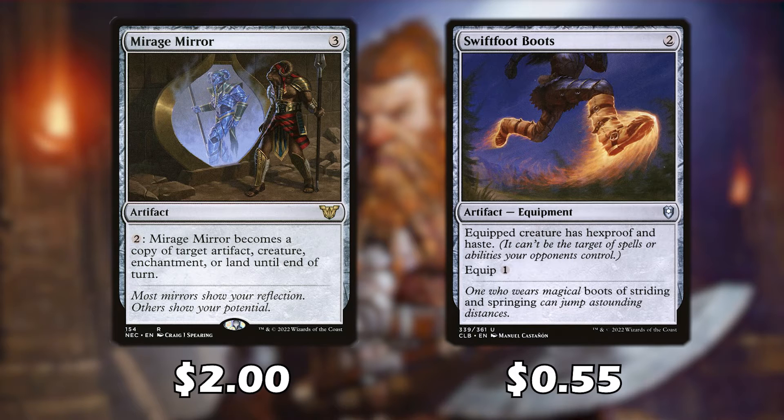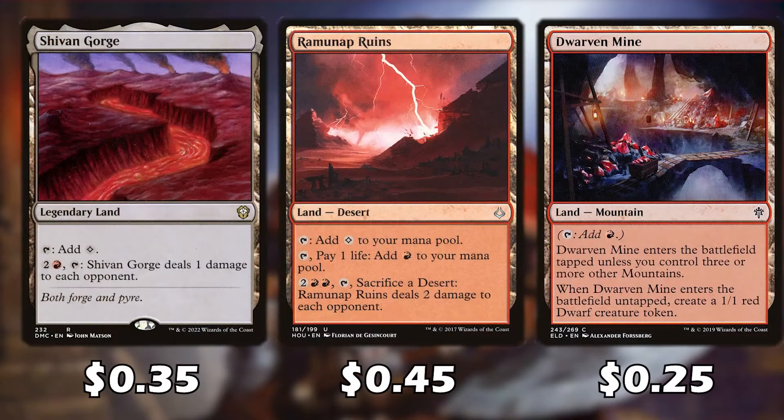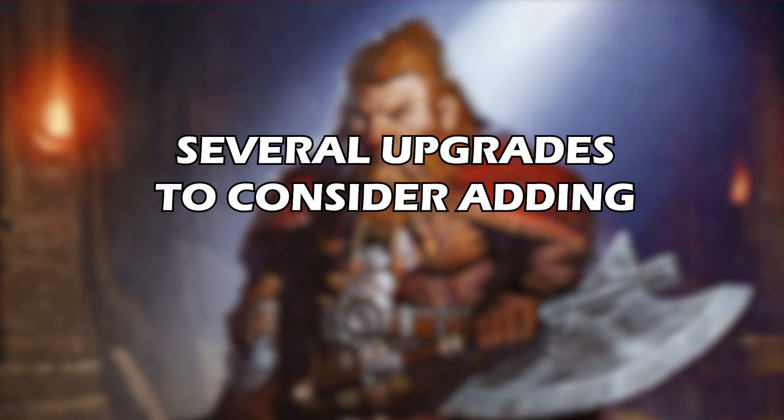Swiftfoot Boots is a standard artifact giving our creature hexproof and haste. Fire Diamond, Arcane Signet, and Commander's Sphere are mana rocks. For lands, Shivan Gorge is definitely needed — you can pay mana, tap it, and deal one damage to each opponent. You can sacrifice Ramunap Ruins to deal two damage to your opponent. Whenever Dwarven Mine enters the battlefield, you get a free 1/1 token. Crown Cave can be cycled, Castle Embereth gives your creatures +1, and we're running 29 mountains.